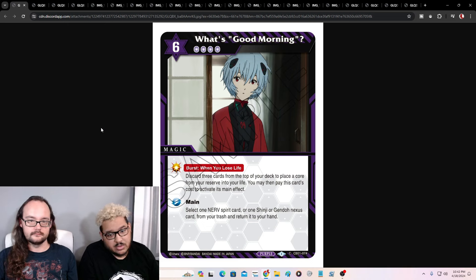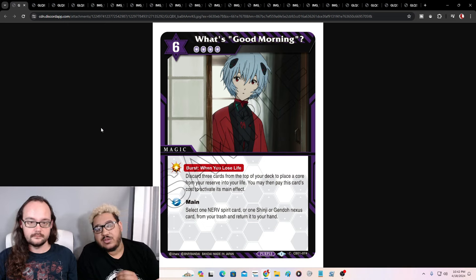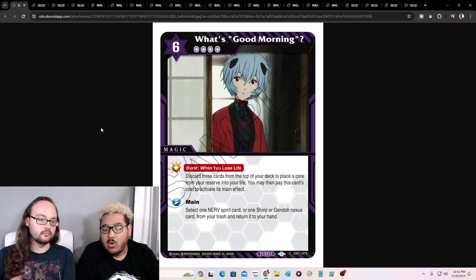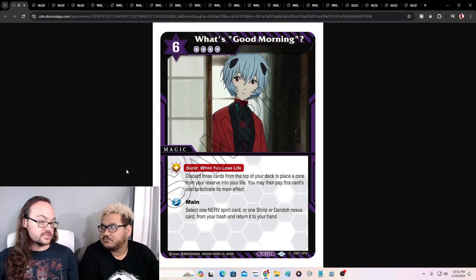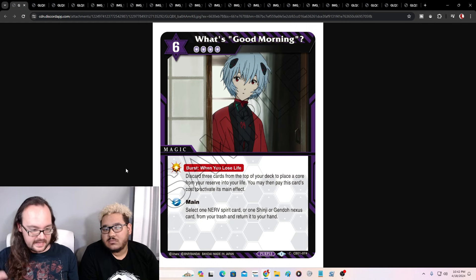What's Good Morning? It's a burst effect — you lose a life and discard three cards from the top of your deck, then place a core from your reserve into your life. You may then pay this card's cost to activate its main effect: select one Nerve spirit or Shinji or Gendo Nexus card from your trash and return it to your hand. We got life gain in this deck! Your life comes back — it's like you never lost it and you ramp, basically. You mill three, get your life back, and then get something from your trash returned to your hand. Also it's a six cost with four reduction, and you mill three more cards. This is the self-mill strategy we wanted to see in set two.